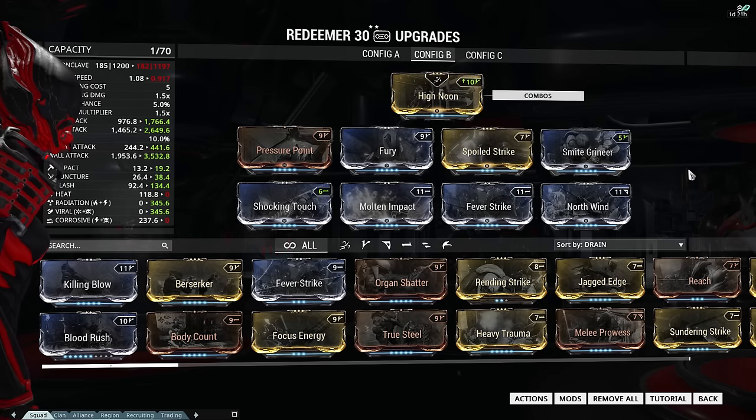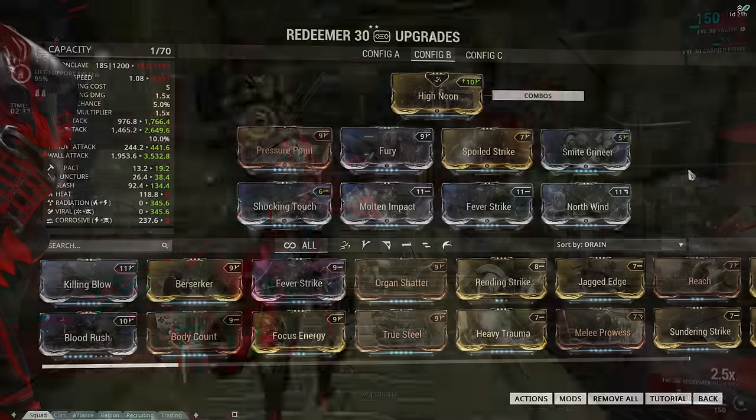The reason why I added Fury to this build is because when I'm farming the Grineer for focus, I like to use the charge attack, and Fury speeds it up. And this build does ridiculous amounts of damage to the Grineer.